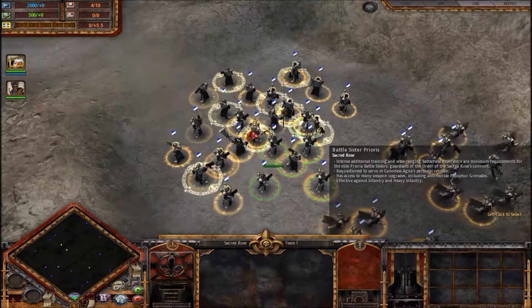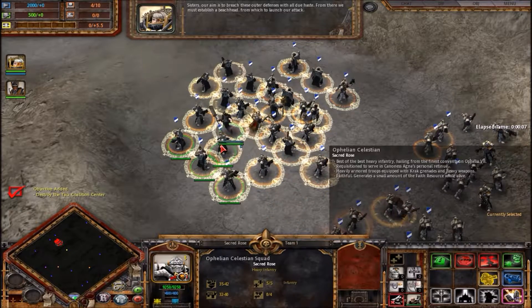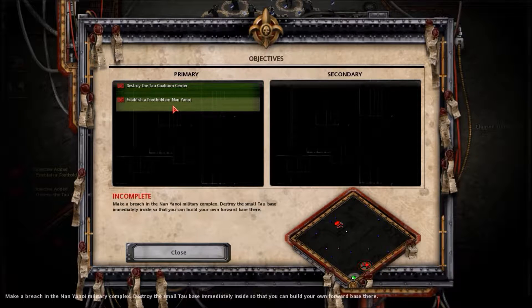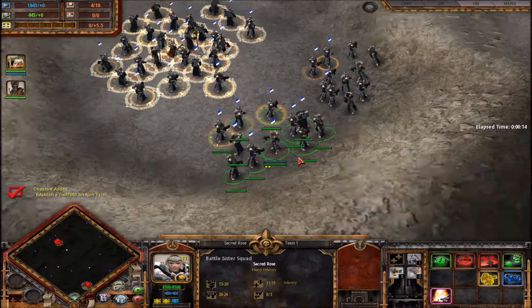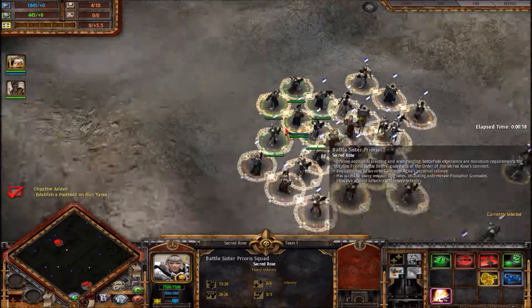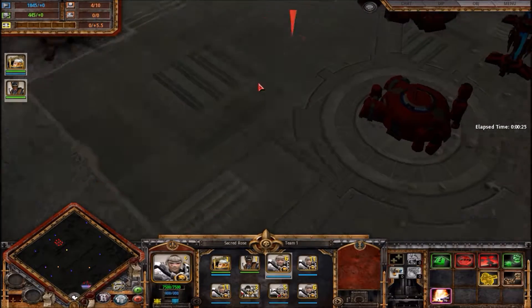Sisters briefing: 'Our aim is to breach these outer defenses with all due haste. From there we must establish a beachhead from which to launch our attack.' Okay, so: establish a foothold and then destroy the coalition center. We're not getting any resources so I don't want to spend too much right off the bat.